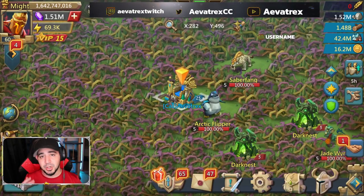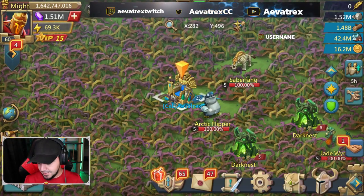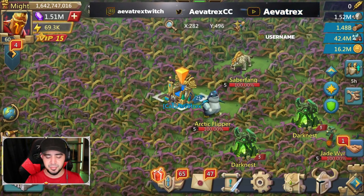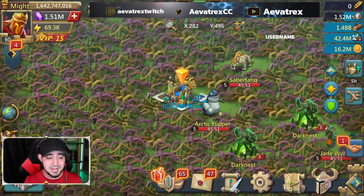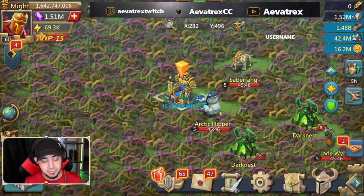Today we're going to see about hunting this arctic flipper. I've seen some suggestions as far as what are the best heroes, and I see some charts out already for free-to-play and pay-to-play, but some of them just don't make sense. So we're going to try the usual teams and see if there's anything we can improve on - especially for level 5, whether we need a tank for this type of monster or not.